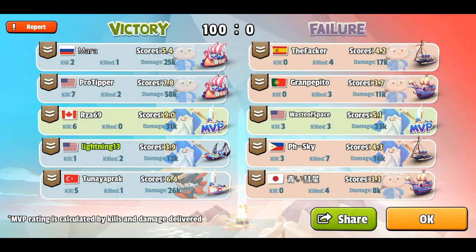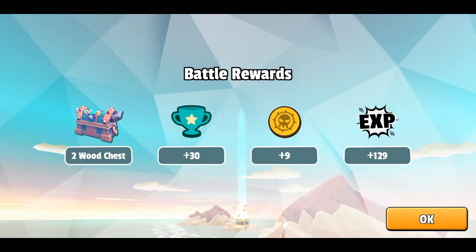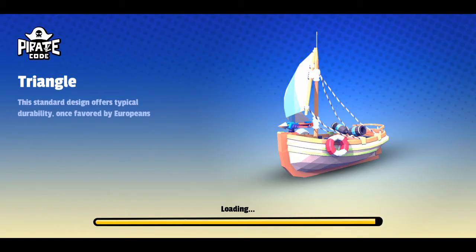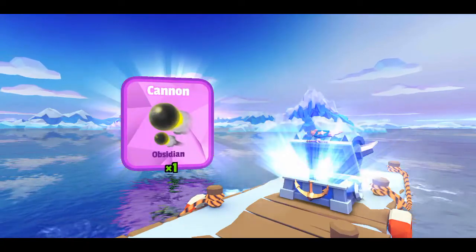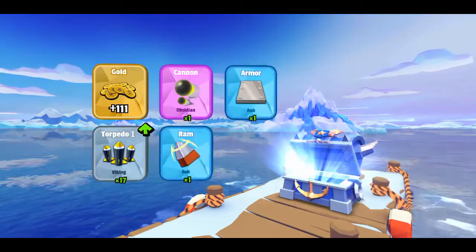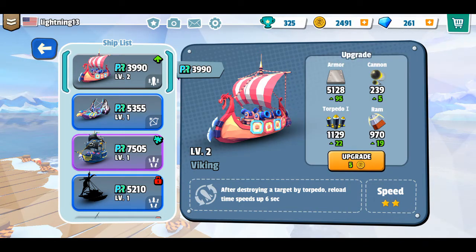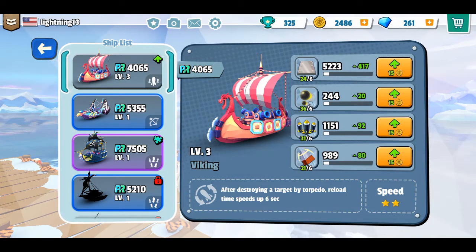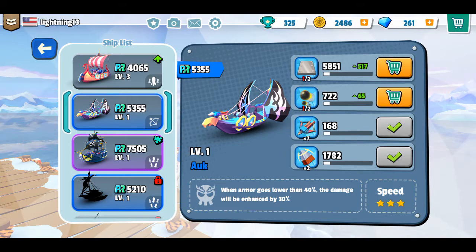Whoever stays in the circle the longest gets the win and I came in at fourth place. I probably just unlocked another chest - it seems like the chests only take five minutes to unlock, and usually when I go through a battle one's ready when I come out. I just got a purple cannon, a blue armor, some blue stuff - so I might have enough to upgrade the ship. I'm able to do one more upgrade. I'm not going to waste my coins on the old ship because I'm going to stick with upgrading this new ship for a while.